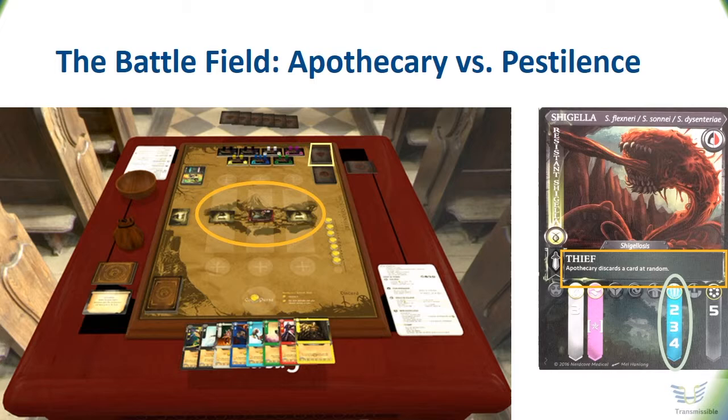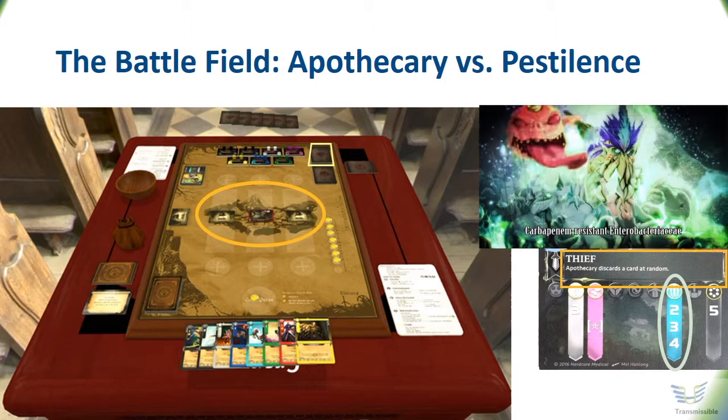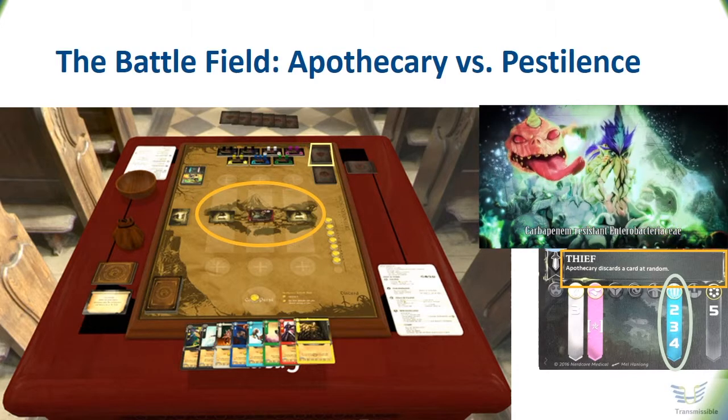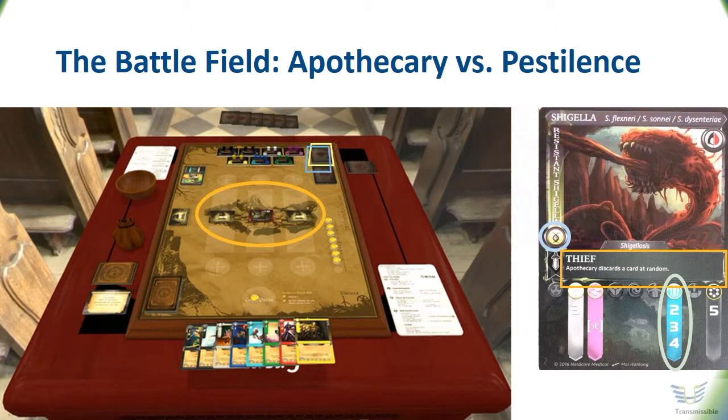So let's hope that the Apothecary has at least one of those in his hand. There is something more with this card: Shigella has a revenge up her sleeve. If this Shigella is treated successfully with one of the antibiotics, the pestilence player does not have to discard her. Instead, he will let this Shigella evolve into a resistant one, which can be used later in the game to attack other villagers. In addition to the provoker organisms, there are opportunists — bacteria that cannot attack healthy villagers, but only the weak and the wounded ones.